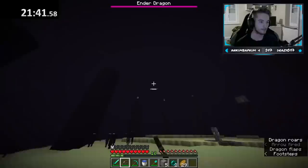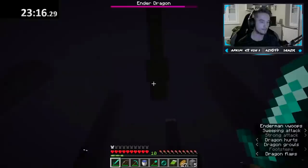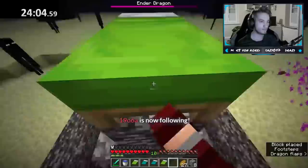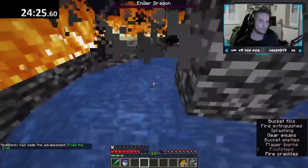The first thing he did was shoot arrows at the obsidian pillars to prevent the dragon from healing. After they were down, he started dealing damage — first by whacking it with his sword when it perched at the center fountain, then by exploding beds on top of the bedrock fountain. When a player tries to sleep in the nether or end dimensions, the bed explodes and deals more damage than TNT. After a final bed explosion, the dragon was dead.